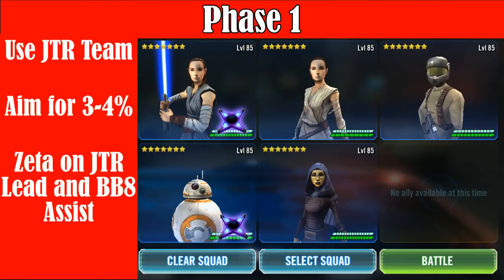For other teams you could use in Phase 1, I've seen people try a Thrawn lead with Magma Trooper — it's a quick, easy way to get at least a few hundred thousand damage on Heroic and can help push for that 3-4% target. But ideally, there's really no other teams that seem to work right now with Phase 1 — it's really just stuck with Jedi Training Rey. Hopefully eventually we'll find some alternatives, but for now just focus on getting Jedi Training Rey and those recommended Zetas.